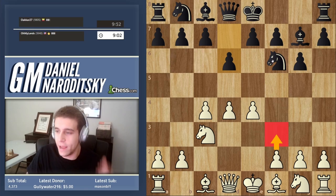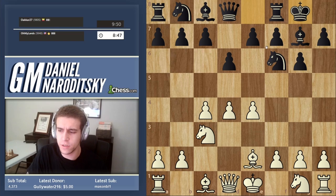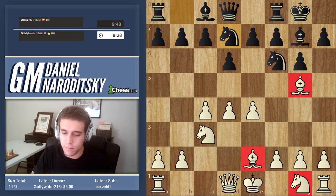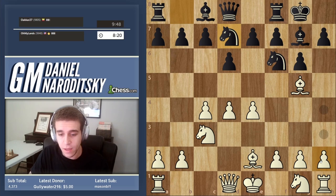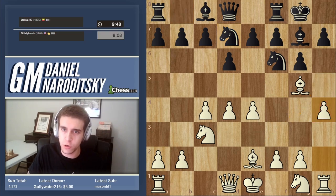We don't have to play the Sämisch today. I want to introduce another line — something called the Averbakh variation. The Averbakh starts with bishop to e2, an awkward-looking move developing the bishop first; knight f3 would transpose to the classical variation. Instead, we play bishop g5 — and in the Averbakh you develop both bishops before the knight. By refraining from developing the knight you open up the possibility of a quick kingside attack: you can play h4, and with the h5 square unobstructed by the knight, you threaten a quick h5. That's exactly what we're going to do.